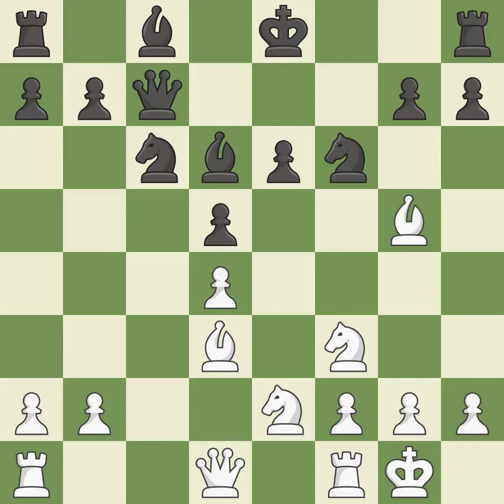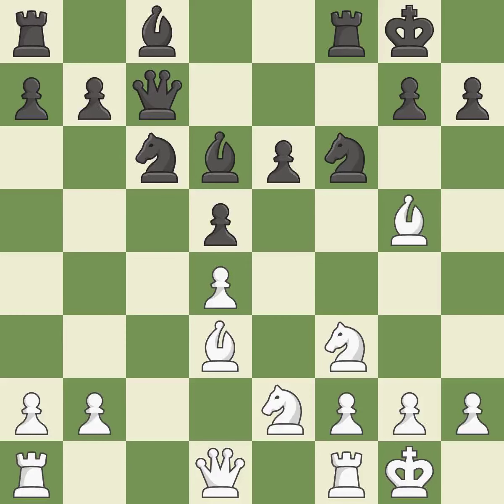Bg5 develops the last queenside piece and attacks the knight on f6. Castling develops a rook while also moving the king to safety. Castling to the same side of the board as the opponent tends to lead to less sharp positions compared with opposite-side castling. This activates a rook by developing it off its starting square and connects the rooks, helping them coordinate together in the future. It is the last book move.